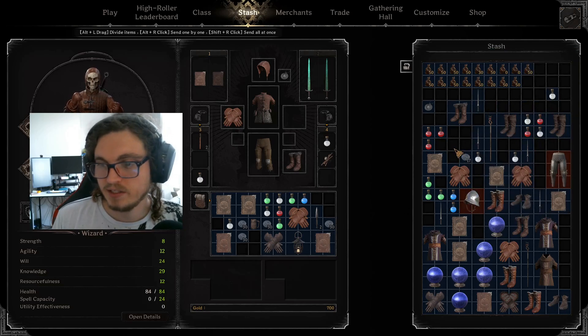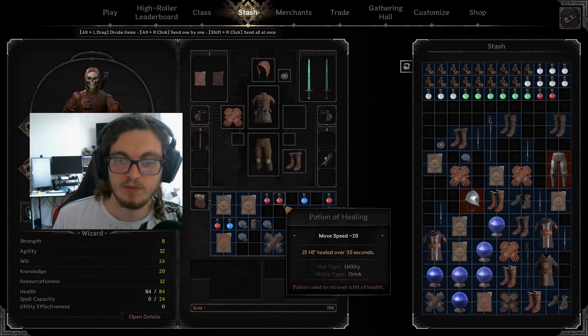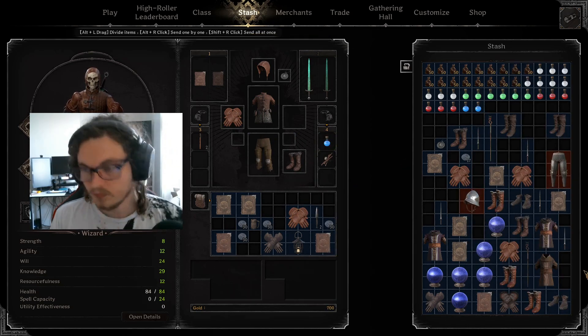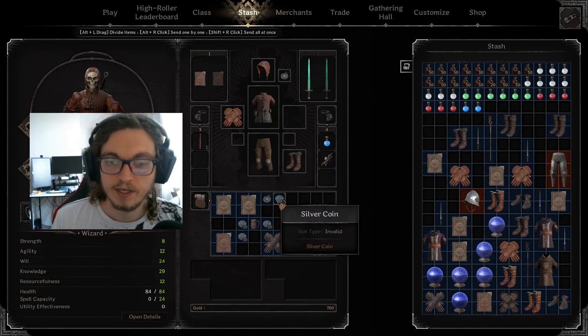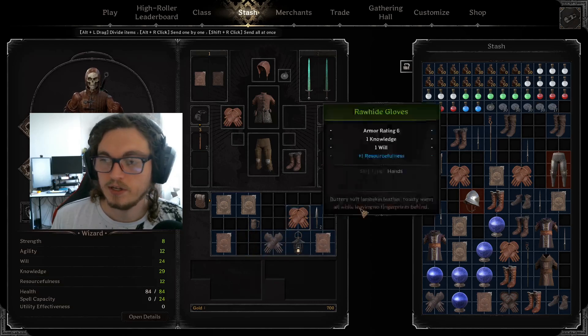Next thing I'm gonna do is take all these loose items like potions and pendants and crap like that and we're gonna send them all over here. Doesn't need to be perfect, just trying to get everything in a kind of good general location. So now I'm gonna take the other small items and shoot them over to my stash — got all of them and just fire these off into my old stash.